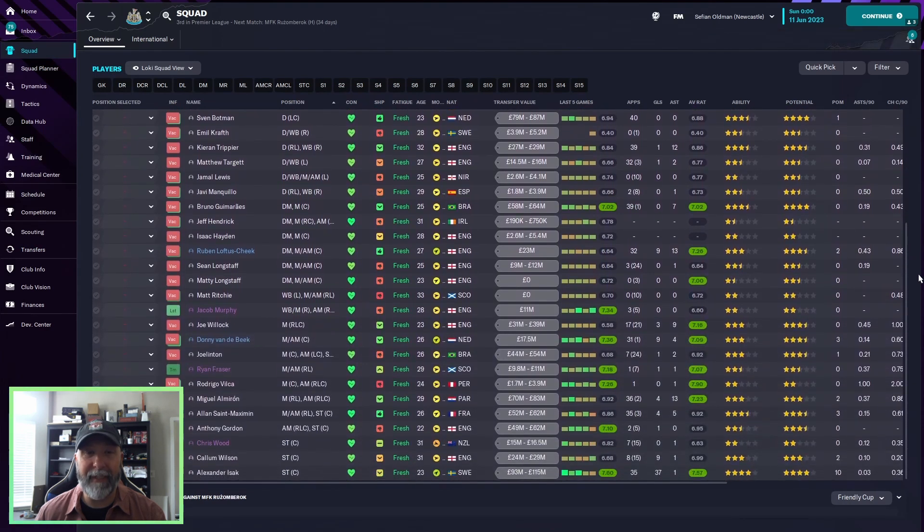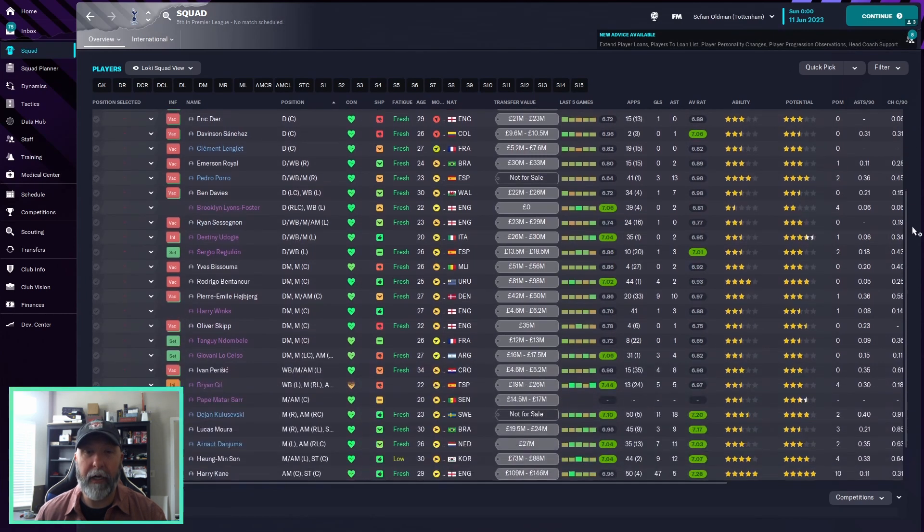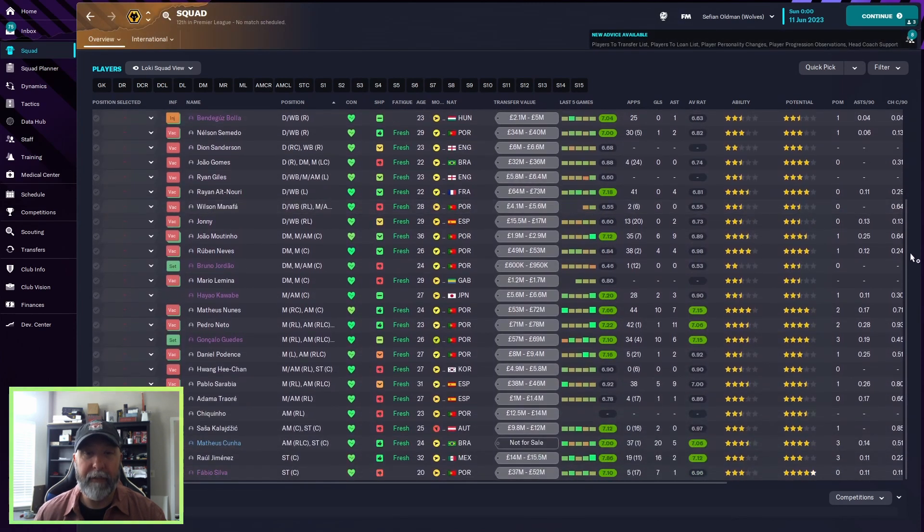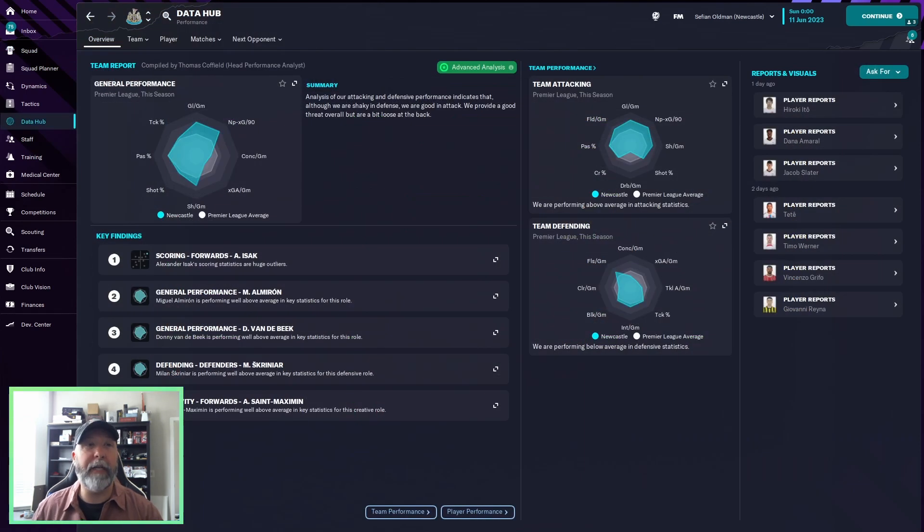Squad-wise, Newcastle: 790 for Rodrigo Vilka — one match, that's all he played — Alexander Isaac at 757, Miguel Al-Moron at 723, not too bad. Tottenham squad: 728 for Harry Kane, 729 for Marco Lavaja — pretty nice. Wolves: 715 for Matheus Nunes, 712 for Raul Jimenez, Cunha at 706 — not much to expect for a team finishing on around 43 points.